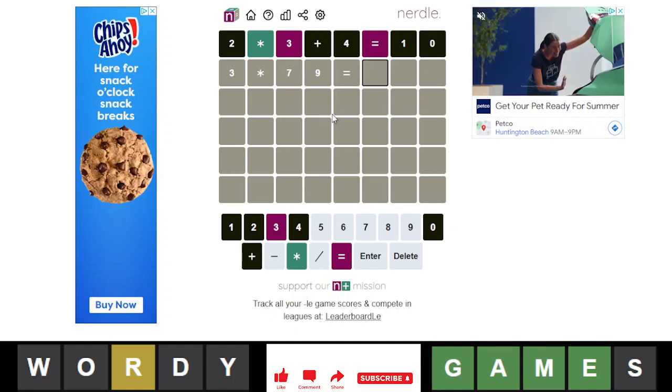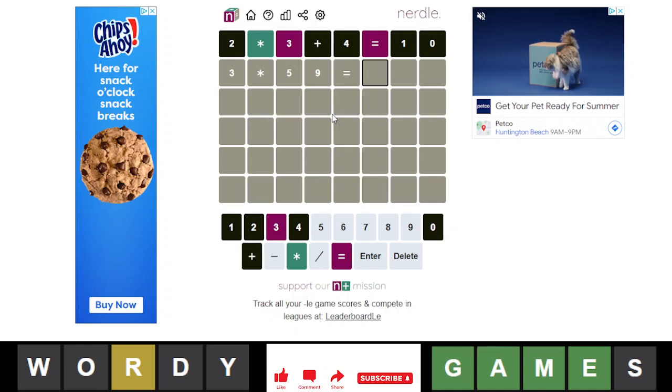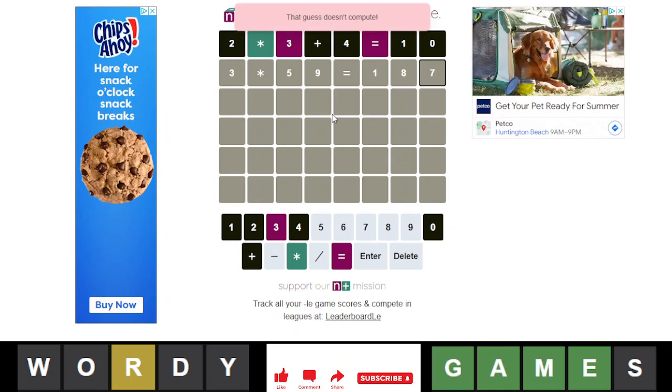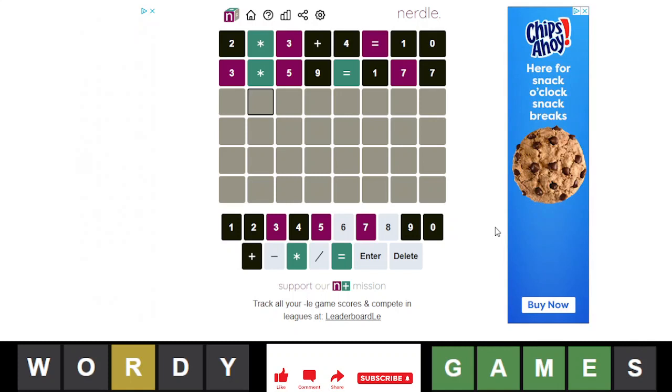What if I put 79? Or 59? What if I put 59? That's actually 187, that's a good guess. Am I not calculating right? Oh god. There we go. That took forever.